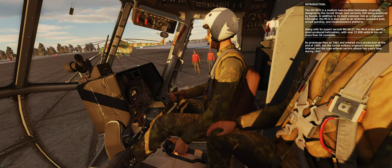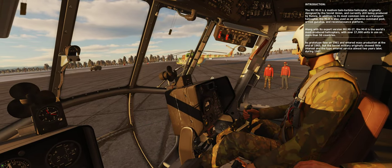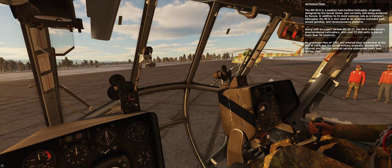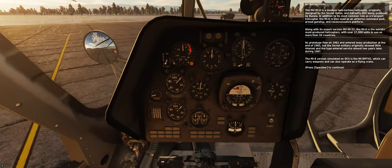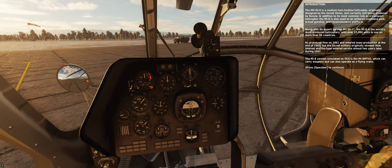Its prototype flew in 1961 and entered mass production at the end of 1965, but the Soviet military originally showed little interest and the type entered service almost two years later, during 1967. The Mi-8 version simulated on DCS is the Mi-8MTV2, which can carry weapons and can also operate as a flying crane.